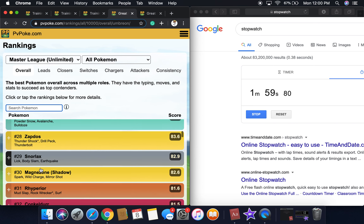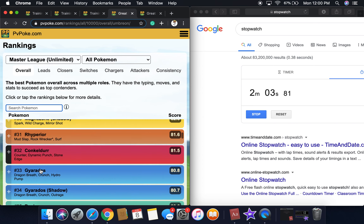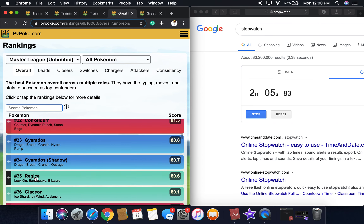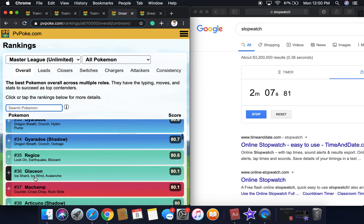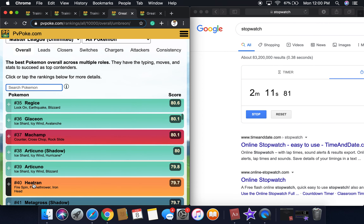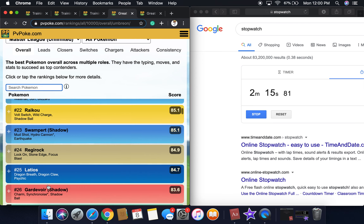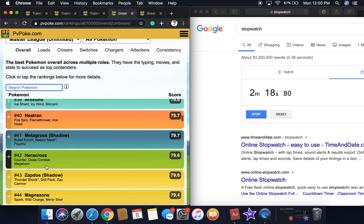Then Snorlax, Shadow Magnezone, Rhyperior, Conkeldurr, Gyarados, Shadow Gyarados, Regice, Glaceon, Machamp, Shadow Articuno, Articuno, Heatran, Shadow Metagross. As you can see, ratings in the master league are not too high — even at the 43rd one it's only 80.